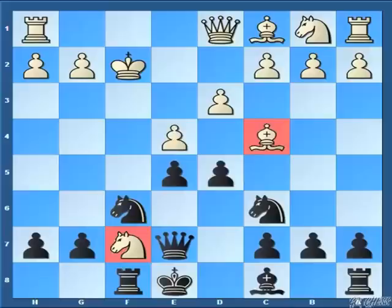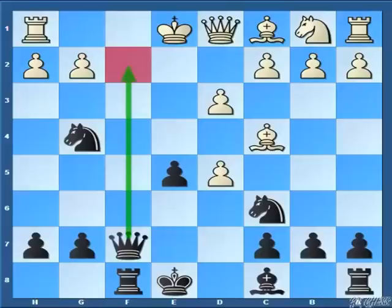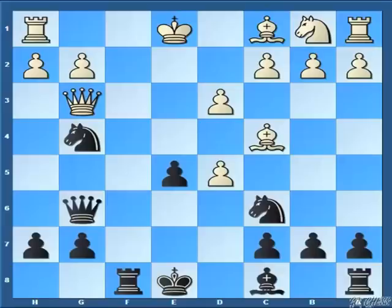After this, we are certainly giving this check and the best move over here is king to e1. After this, we are going to take that knight. Once again, we are threatening a checkmate on f2. The only way to defend this is to play the move queen to f3. Afterwards, we will play the move queen to g6, hitting the queen, and after queen to g3 now comes the very good move that is knight to d4.